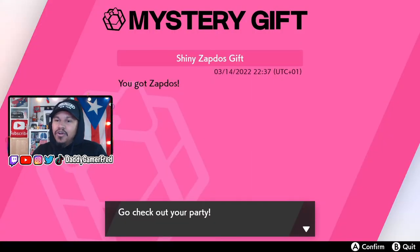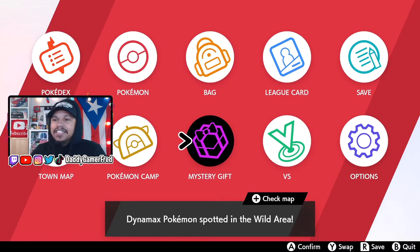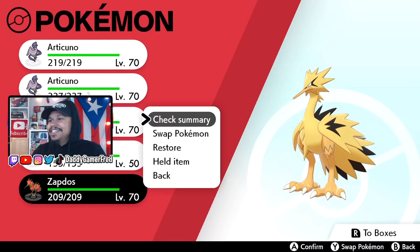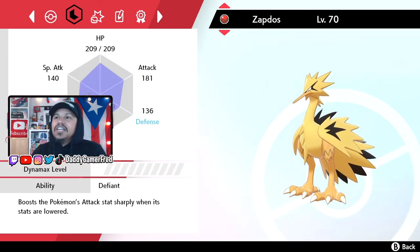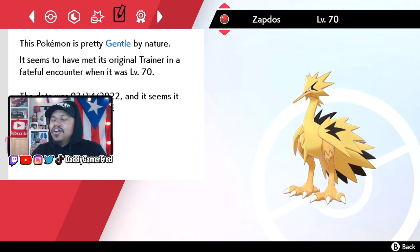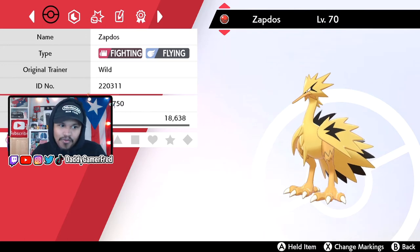I have the Galarian one as well as the non-shiny and the shiny Zapdos - the OG Kanto ones. What I like about this is that not only did we not need to shiny hunt to get the Galarian Zapdos, but he also looks like the OG Kanto form. As you can see he's all yellow instead of that orange and black - he is yellow and black. Let's check the summary. He comes in at level 70 in a Cherish Ball, shiny stamp, for Pokemon Sword and Shield competition. No real special moves here.